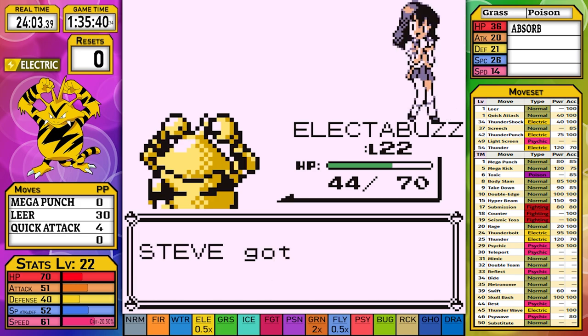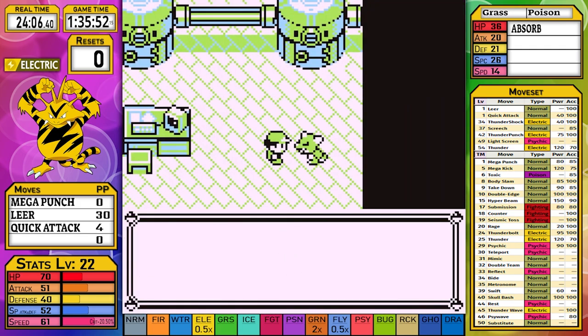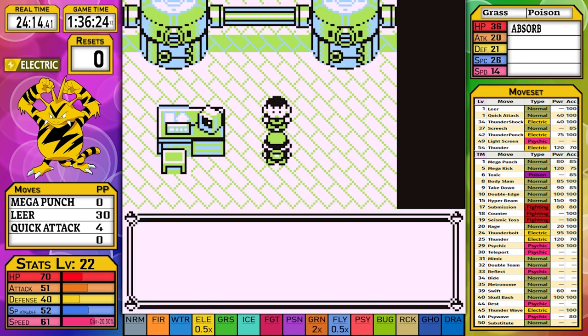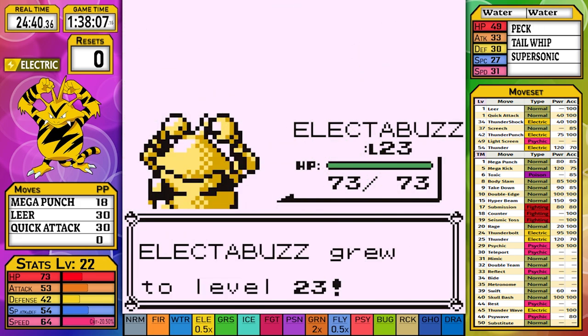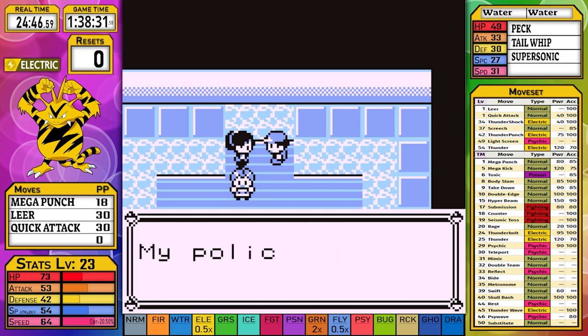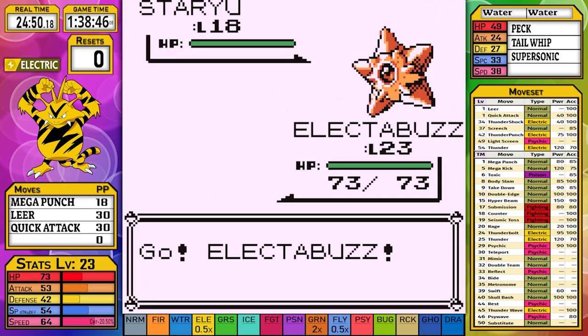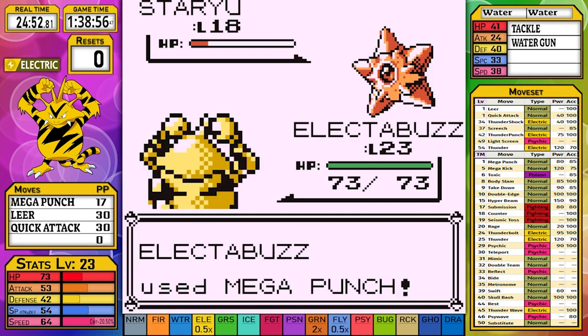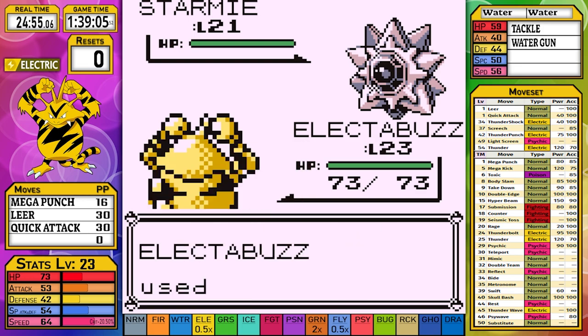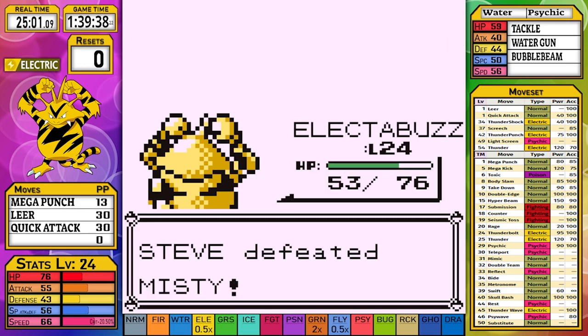With 31 HP and nearly 45 PP of damaging moves, we make our way through Nugget Bridge and arrive at Bill's house with only four Quick Attacks to spare - a close one. I decide it's worth trying Misty even without an electric move. Thanks to an X Defend, I go into Starmie with full HP. Starmie's Water attacks don't do much against Electabuzz's high Special stat, and just two Mega Punches does the trick.